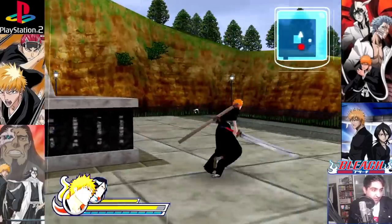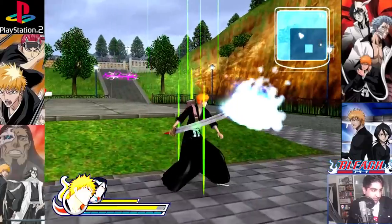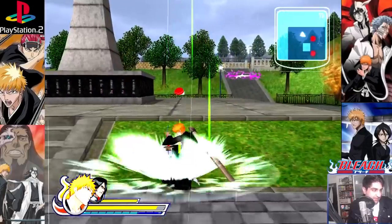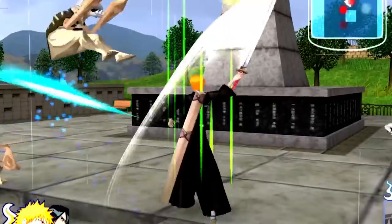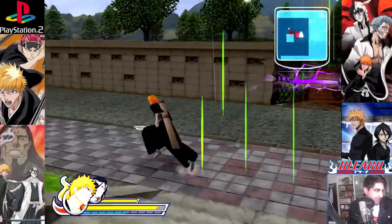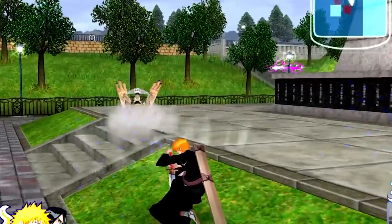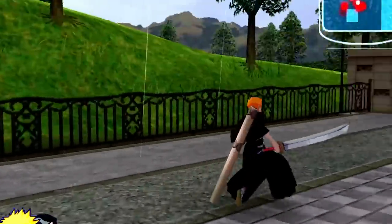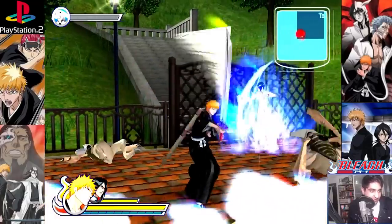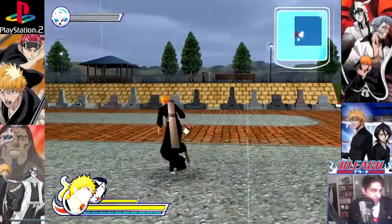I'm just literally smashing square on my controller and doing nothing else. R1 is to block, heavy attack with triangle, normal attack with square. Circle seems to be a special attack where you can attack several opponents at once, and X is very similar — you can attack more than one enemy at once. L1 is to dash, though I can't really dash and attack at the same time. There's just so much — so many enemies to fight through, and you can't move on with the story until you've beaten them.